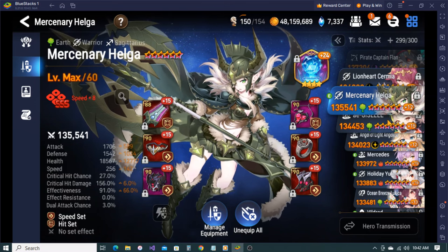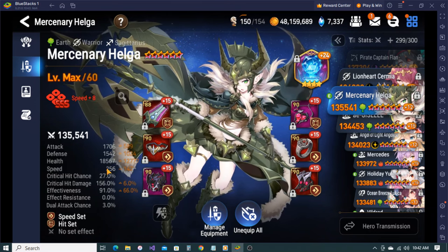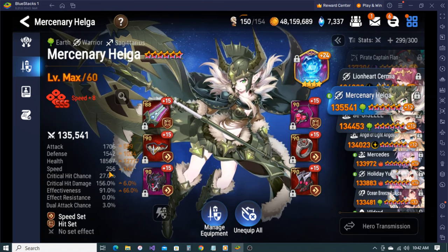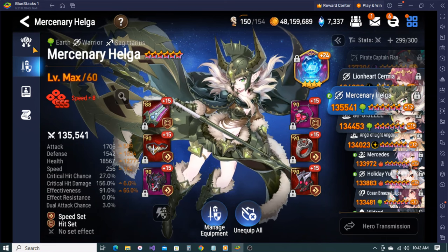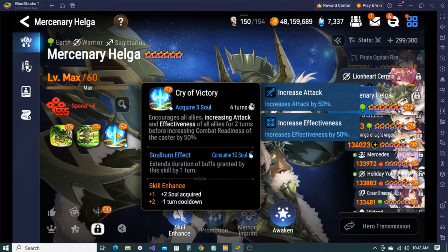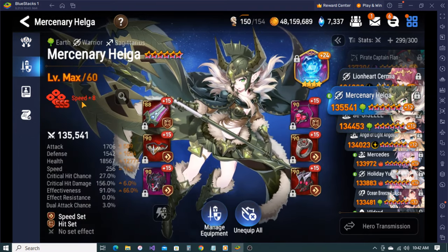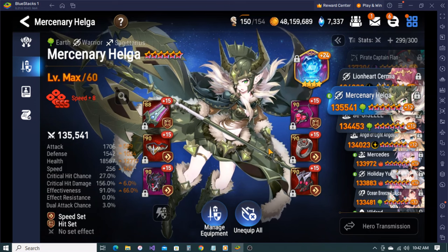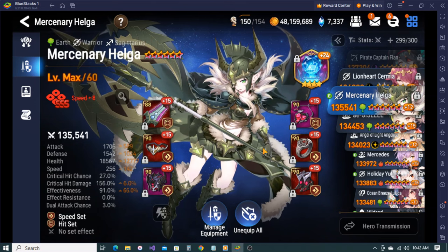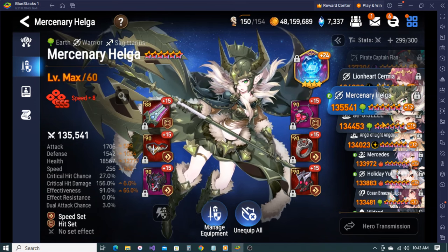Mercenary Helga - I kind of just use her for PvE stuff, but honestly this is not a bad build at all. I could definitely pull this off in RTA if she was more viable there. I still think she could be okay because her kit is pretty good - giving attack and effectiveness buff for the whole team, and having two forms of defense break on a speed imprint unit. I don't think any other speed imprint unit gets attack buff to the team.